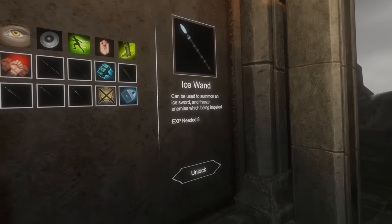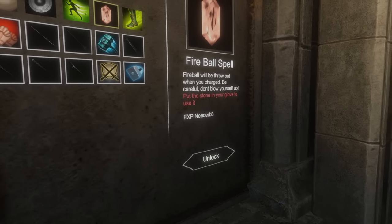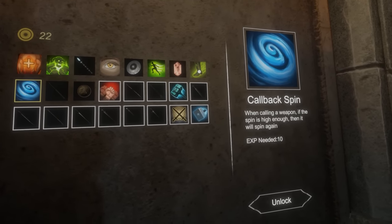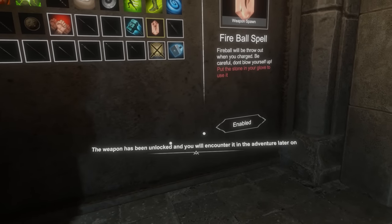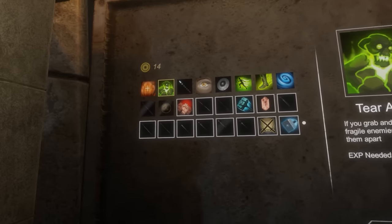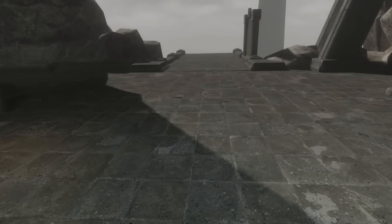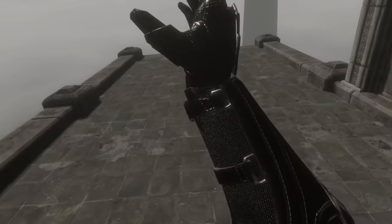What is this? Ice wand — summon an ice sword and freeze enemies. Fireball spell! Put the stone in your glove to use it. When you float in the air and cause damage, you will maintain floating. There is so much good stuff. I need the fireball spell, right? Unlock. Weapons have unlocked — I'll encounter it in an adventure later on. If you grab and pull some fragile enemies, you can tear them apart. I feel like dodging is huge. So we're going to dodge and that goes all of my stuff. Feel like I'm ice skating.